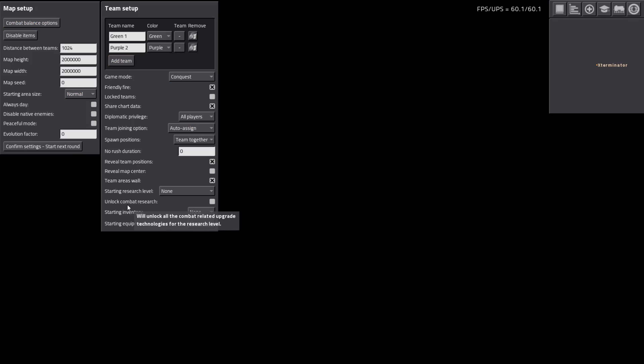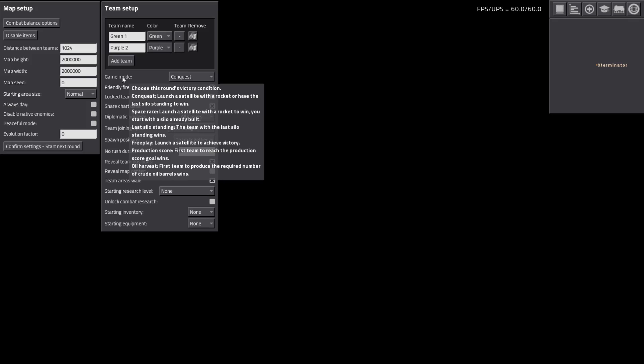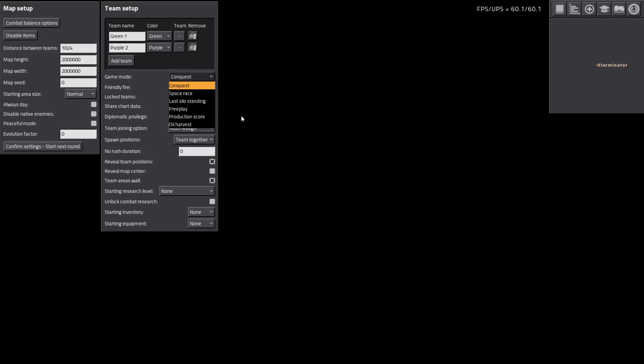First off, how do you select the production mode? This is in the game mode options. There are several: Conquest, which is essentially just be the first to launch a rocket; Space Race, which is kind of similar - launch a satellite with a rocket to win, and you start with the silo already built so it's kind of just a speed run to building the rocket; Last Silo Standing; Free Play, which is launch satellite to achieve victory; Oil Harvest, which is first to produce the required number of oil barrels; and then Production Score, which is what we have been doing.